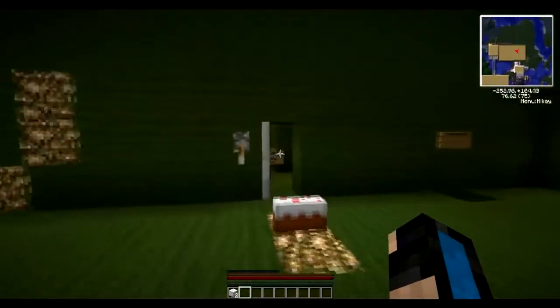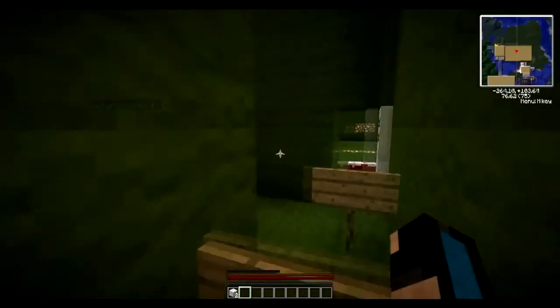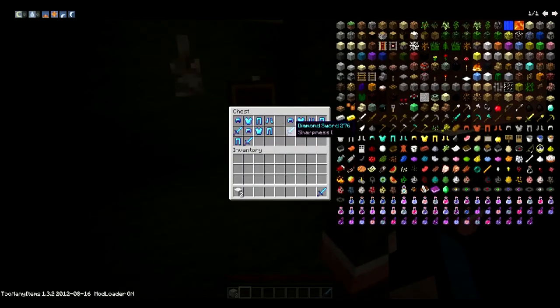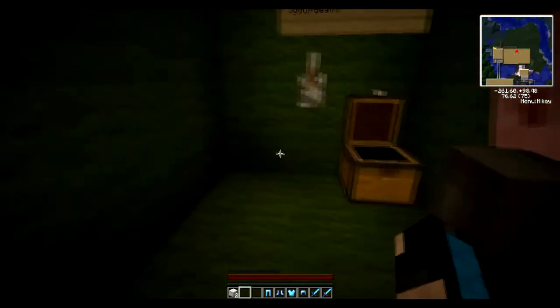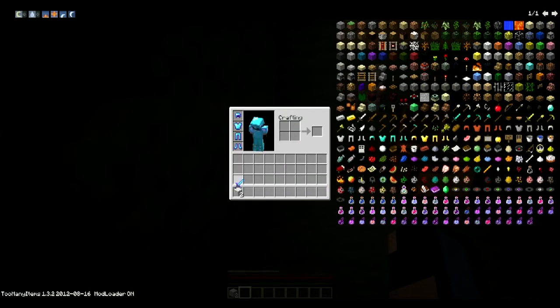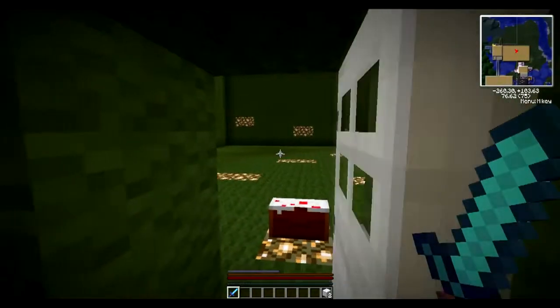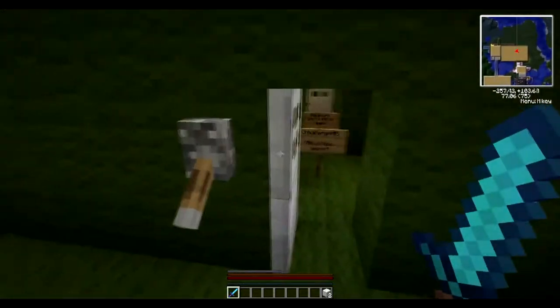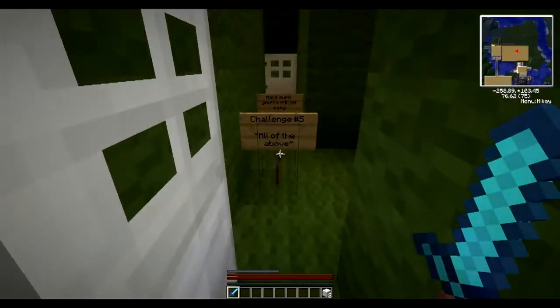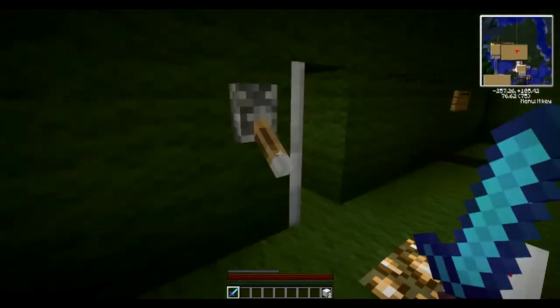I want boots of Feather Falling too. Do I just — I don't want to be a hog. I don't need Protection checked out unless there are skeletons. Working your armor is the best thing ever. Make sure you're still on Easy — it's still on Easy, Epic. I just pulled the lever.